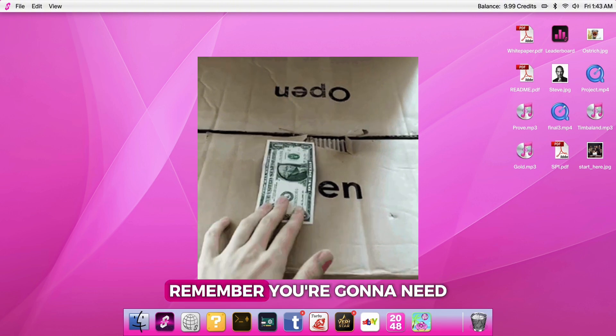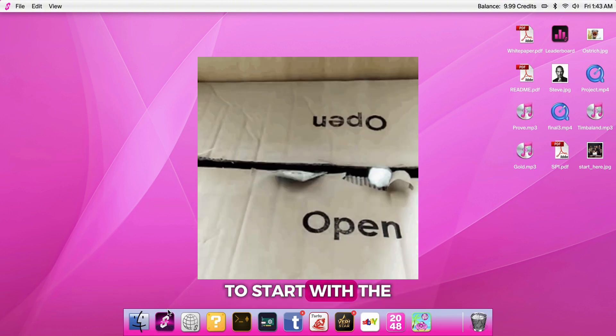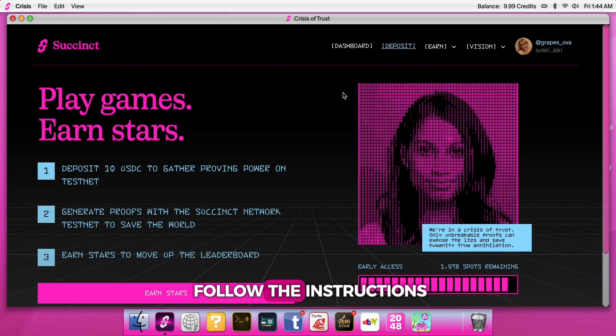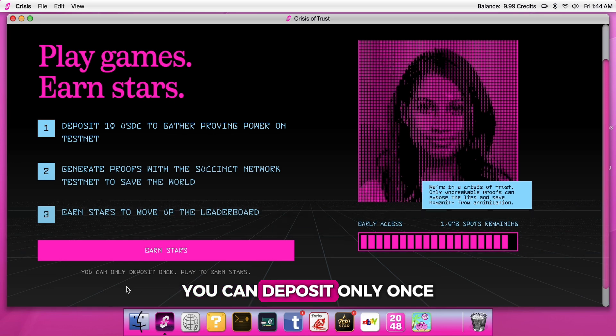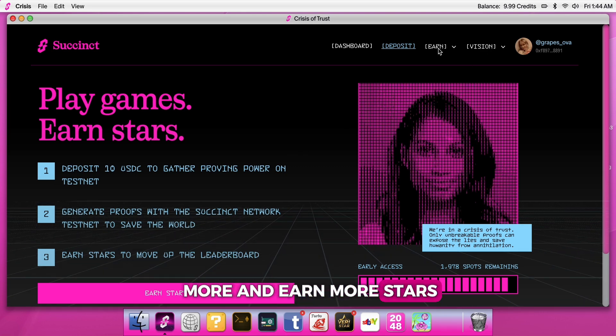Once you got the code, you're gonna need to deposit 10 USDC to start with the testnet. Head to the dashboard, click on deposit, and follow the instructions. You can deposit only once. Then every Tuesday, the team recharges your balance so you can play more and earn more stars.